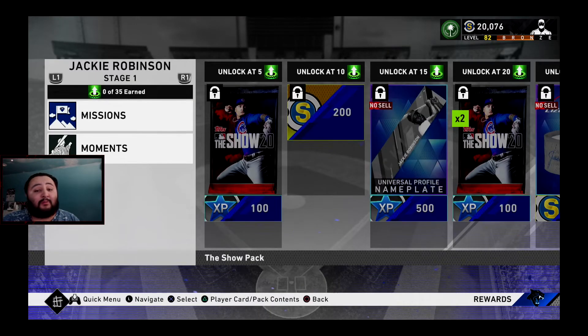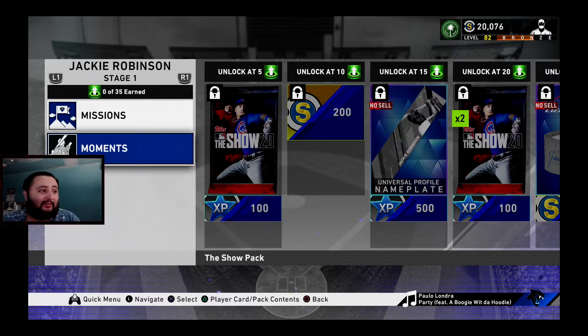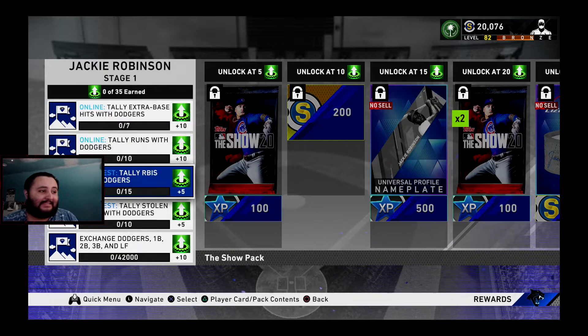But for my no-money-spent people — shout out to you guys. Complete all the moments (25 out of 35), then go to the missions. The best way to attack this is to complete the conquest missions. The reason is that in conquest you can mess with the difficulty — go to conquest, attack a stronghold, and play on Rookie. On Rookie, the PCIs are going to be fatter, especially for Gold and Silver cards.